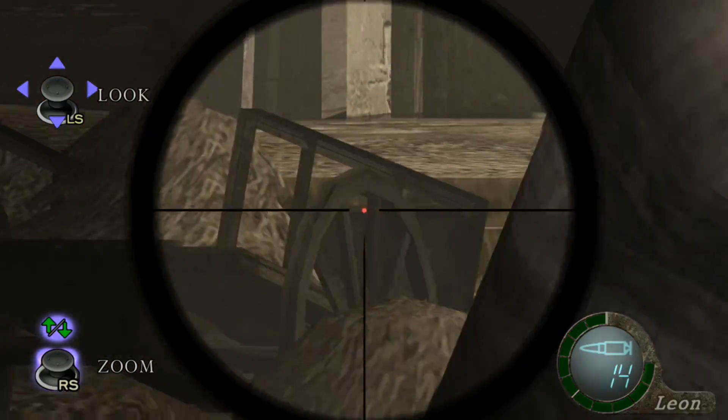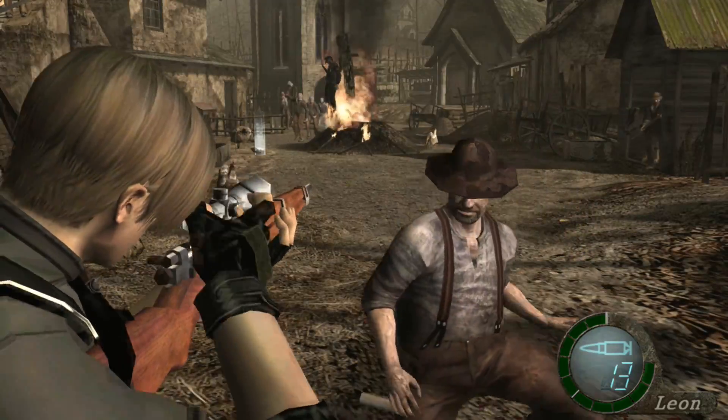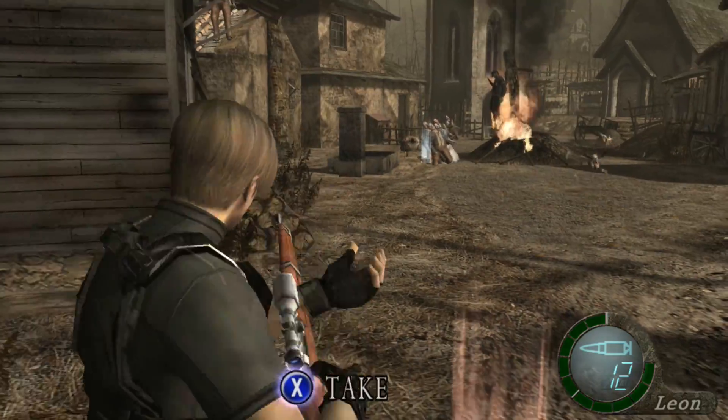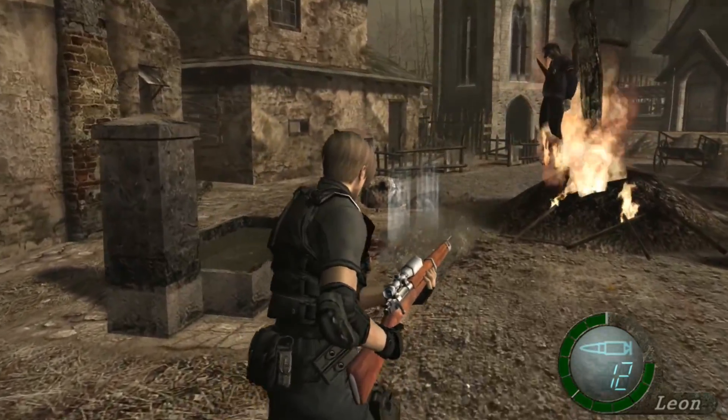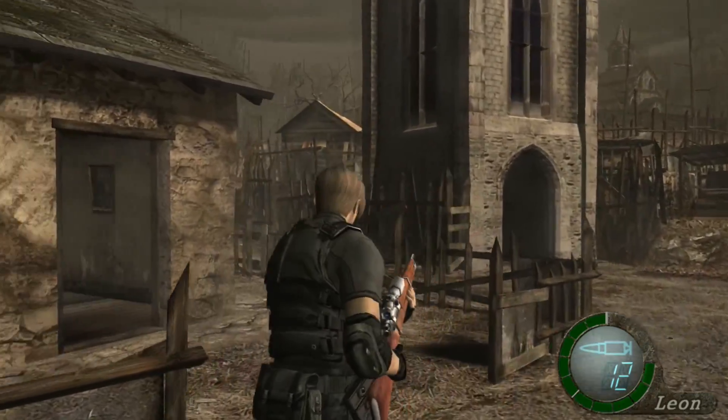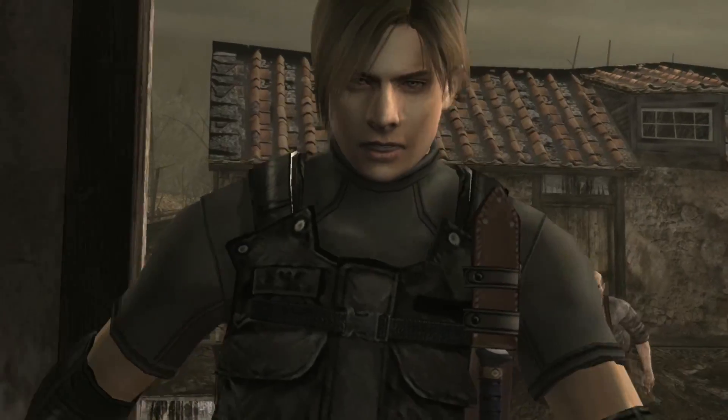The rifle is modeled after the real-life Springfield M1903A4. Since the firepower is absurdly high it will take out ganados in one shot; however, if you do not upgrade the firepower it will take around 2 body shots to kill. In most cases it is still a one-shot headshot.